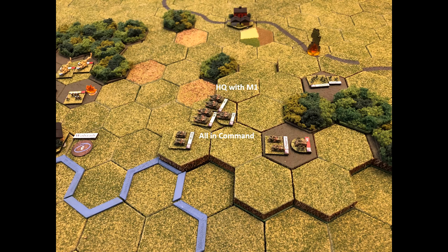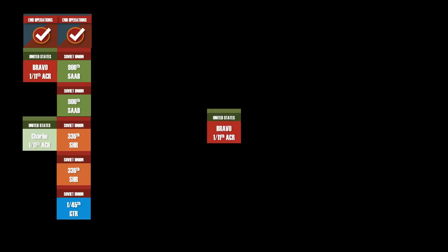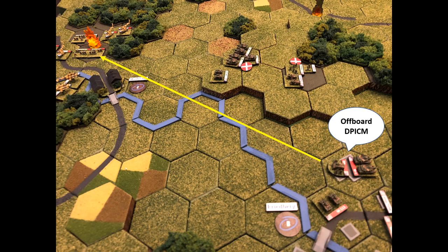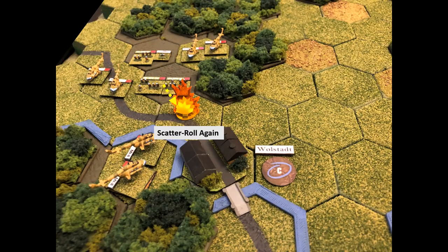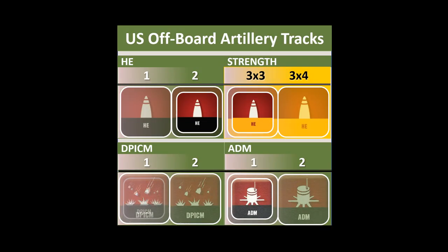Charlie Company leads off turn three. Headquarters placed with the M1, everybody in command range. The M1 with headquarters takes a shot at the disrupted infantry, killing it. The Stinger-armed infantry moves south next to the Chaparral. Bravo Company activates, places headquarters with the M1, and calls in off-board artillery, dropping DP ICM on a stack of infantry. The rounds scattered twice — one wasted round of ammunition, and no more DP ICM remaining.